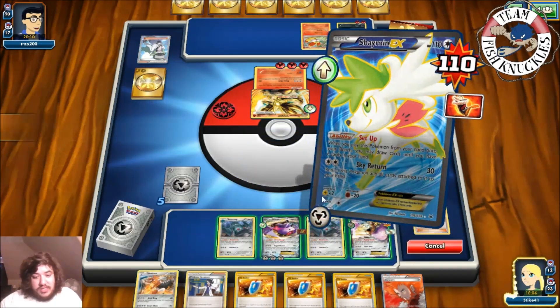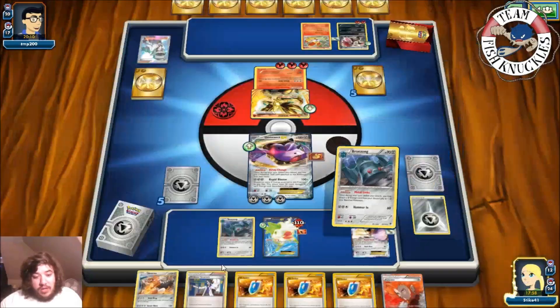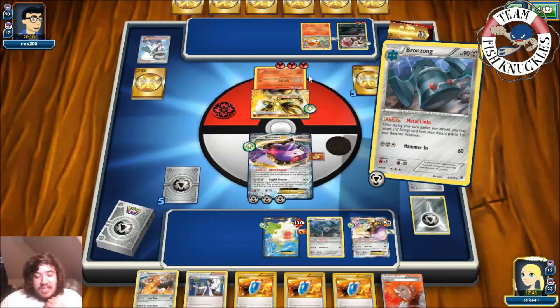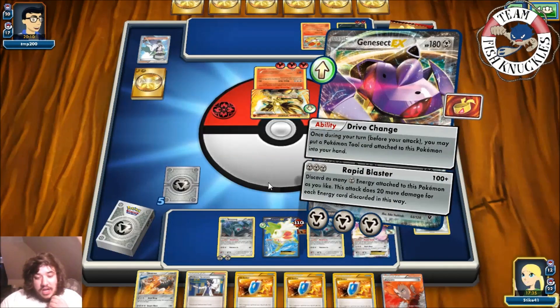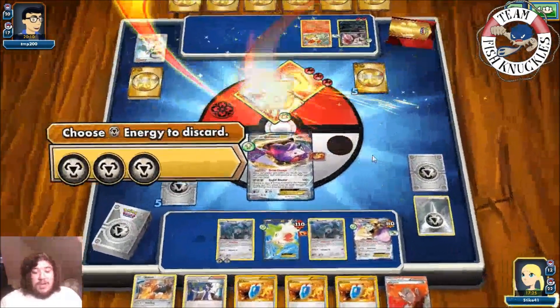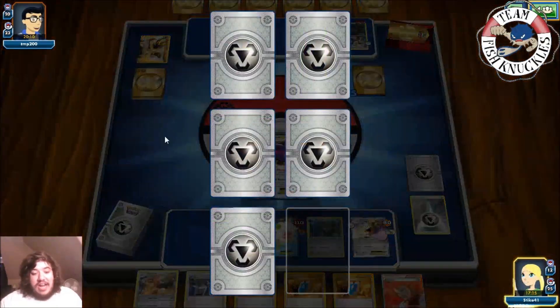Rapid Blaster will do 120, 140, 160, 180. We Metal Links one energy onto Bronzong and another onto Bronzong — planning to maybe get Bronzong BREAK next turn and take multiple prizes at once. We put one energy on the other Genesect as well. Then we use Rapid Blaster, discarding three Metal Energies for 180 damage — a knockout on the Delphox BREAK. We go down to four prize cards. Opponent didn't play a Supporter last turn and no longer has the Delphox BREAK.